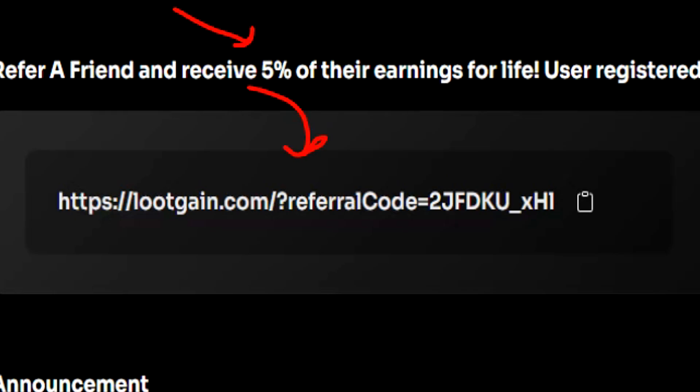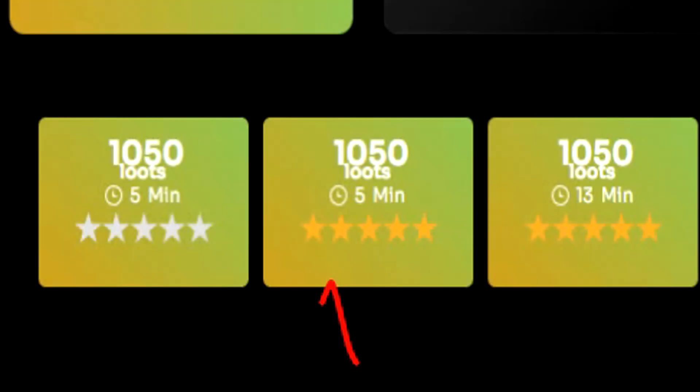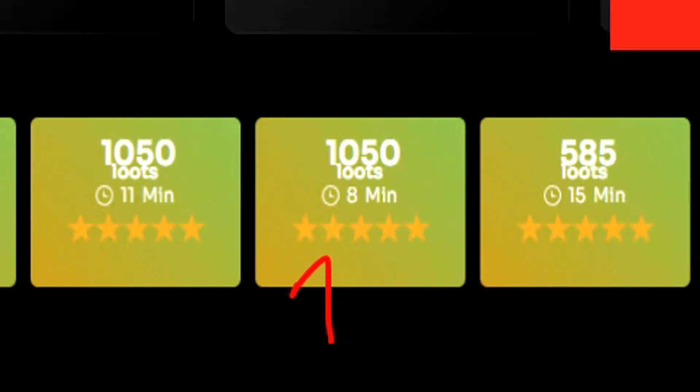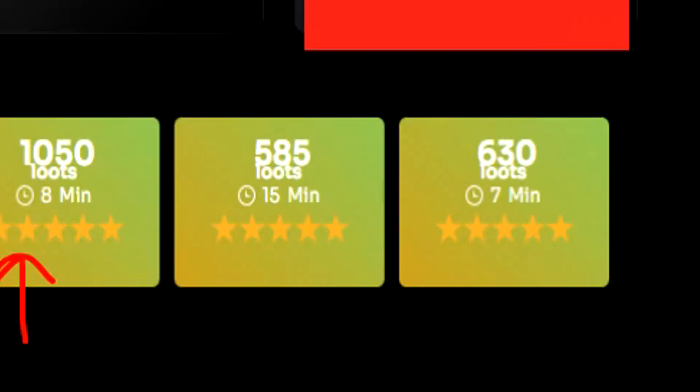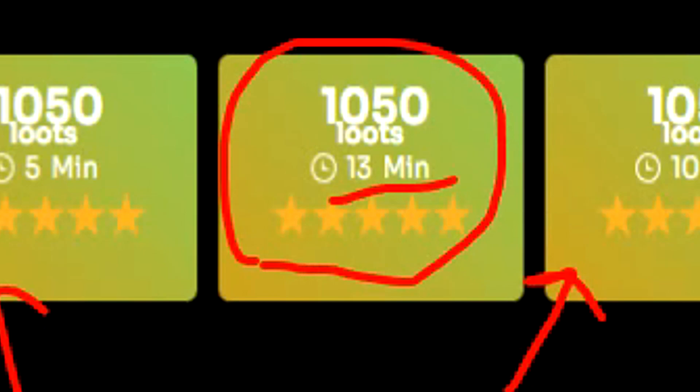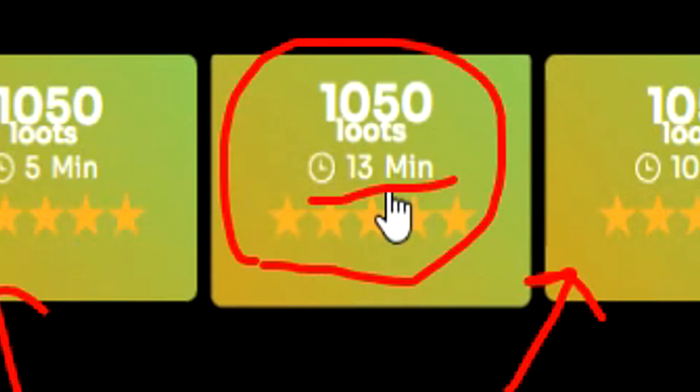You also get the bonus of earning 5% of their earnings completely for free without affecting them at all. If you want to support my channel, you can find my referral link in the description below. Loot Gain will also show you surveys on the dashboard. These surveys will pay generally around a maximum of at least 1,000 loot currency in my country, but maybe in your country you could even get more. Something to keep in mind when completing surveys is obviously they do take time — this one here will take about 13 minutes for me to earn $1, and there is no guarantee that I'll be able to complete that survey without being disqualified.